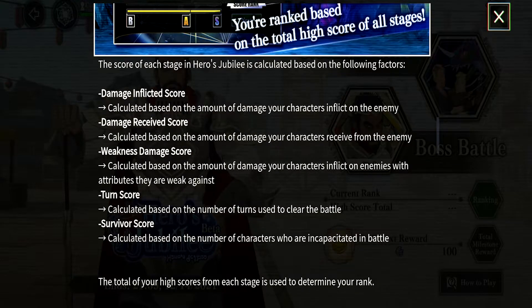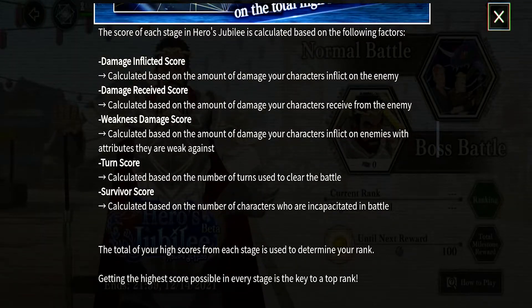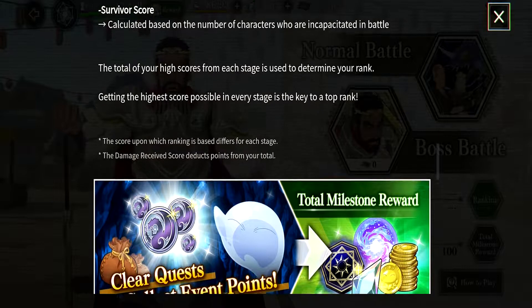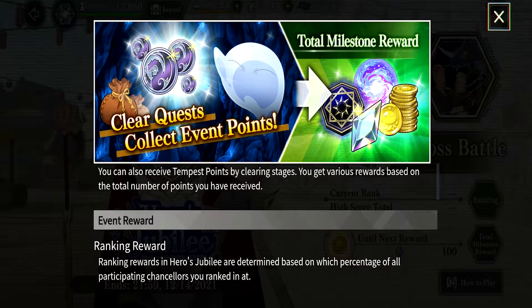It seems like it's better to just use the proper typing, which is dark in this case. It's also calculated based on the number of turns used to clear the battle, and based on the number of characters who are incapacitated in battle. The total of your high score for each stage is used to determine your rank, and we will get special coins from there.